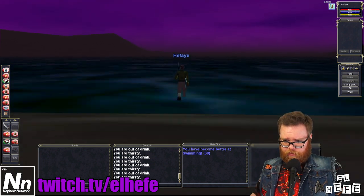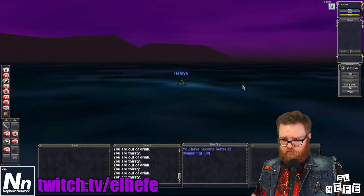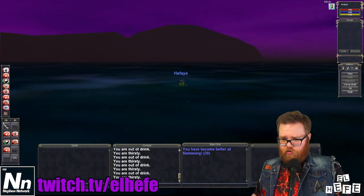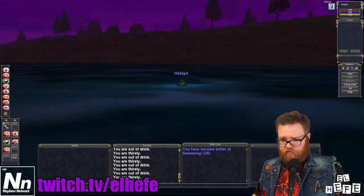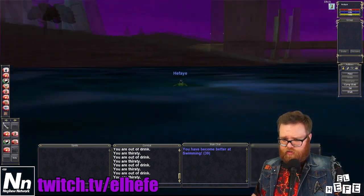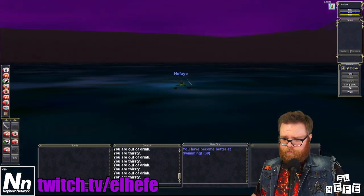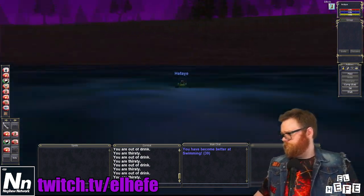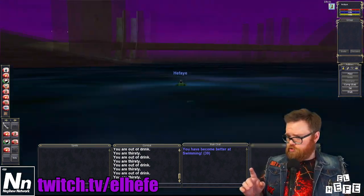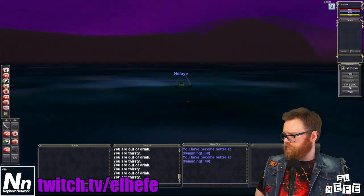So let's swim out into the water. We are going to start spinning in a 360 degree circle by holding down either the right or left buttons. Next, click out of the EverQuest client onto another window. If you did this correctly, you should remain swimming in this 360 degree circle.